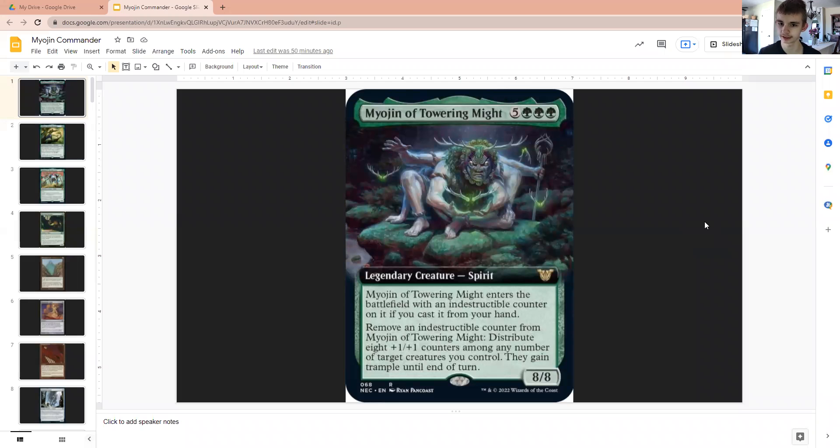Hello everyone. My name is Conor Spellhater, and today we are back with another EDH guide going over the Moijins of Kamigawa Neon Dynasty Commander. Today we're looking at the green one, Moijin of Towering Might. This is the green version of the Moijins. Take a moment to read it. We have to cast this from our hands. We've got stuff in this deck to return it back to our hand, and then once we can start getting this off and getting multiple counters on it, we can really start going off. I'll also be reviewing the stuff that's synergized with this. So let's get into it.